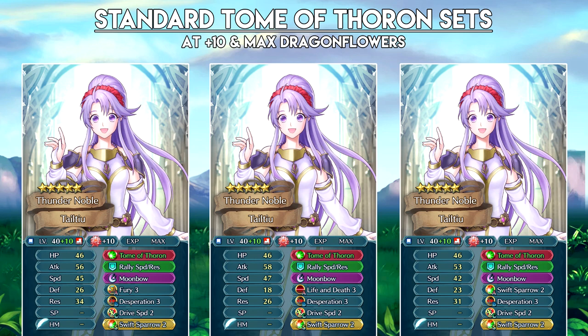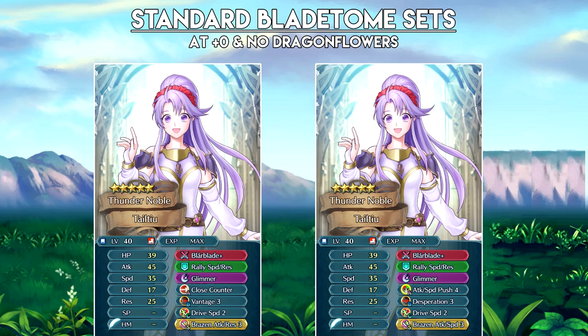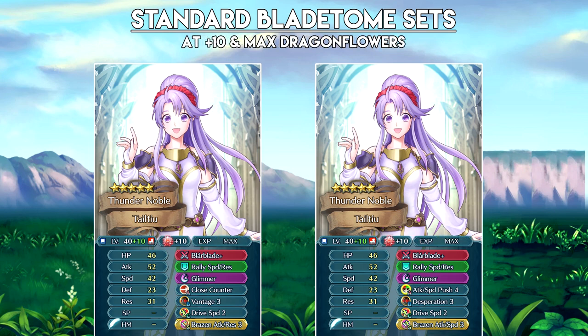Moonbow is an all-around good special and helps against high res units. You can swap it for Glimmer or something if you think her attack power is good enough. Whatever it is, as long as it's an attacking special, Tome of Thoron will boost it. Standard Bladetome sets are pretty much the same as the last few sets. Attack Speed Push can also run with Tome of Thoron, and it might even be better with the Wrath HP condition. Unless you're running a different refine for Tome of Thoron, just use Bladetome if you're considering a Close Counter Vantage set. Honestly, I don't really like Close Counter Vantage sets for Teltyu — her attack is not amazing, and she definitely needs some support or the power of Bladetome to get the one-shots. Her speed isn't as important in Close Counter sets, which kind of hurts since it's one of her best stats.